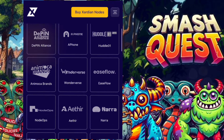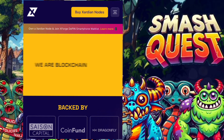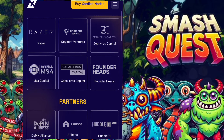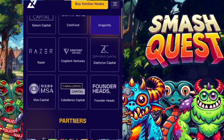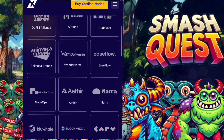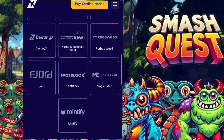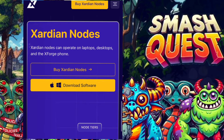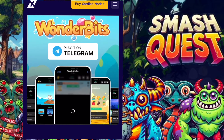X Protocol is an entertainment-focused super chain built for mass adoption that helps deliver scalability and efficiency. They are backed by Simpson Capital, Dragonfly, Continue Ventures, and the Coin Fund, and they have partners like the Harmonica brand, Interact ETA, and Block Media. They've raised big funds up to 5 million, and this is what is backing the Smash Quest.